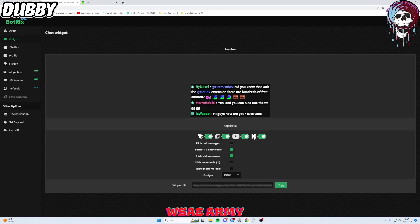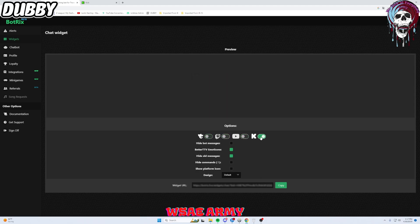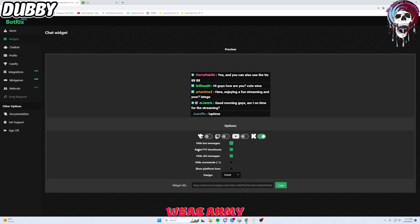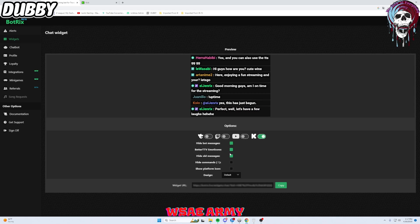If you are multi-streaming, you can select to have all platform options on. But we are just streaming on Kick, so we just want the Kick one on. We do want to hide messages from bots — personally I don't like bot messages, it gets a little annoying. You also have the option for BTTV emoticons, which I love — there's not a lot of bots that give this option, so we're keeping that on. You also have the option to hide old messages; personally I keep this on, because without it all those messages just stay on your screen forever. With it on, they disappear after a certain amount of time so you get fresh new messages.